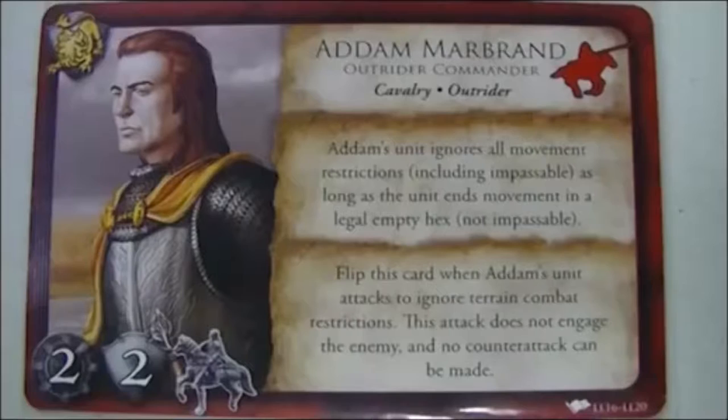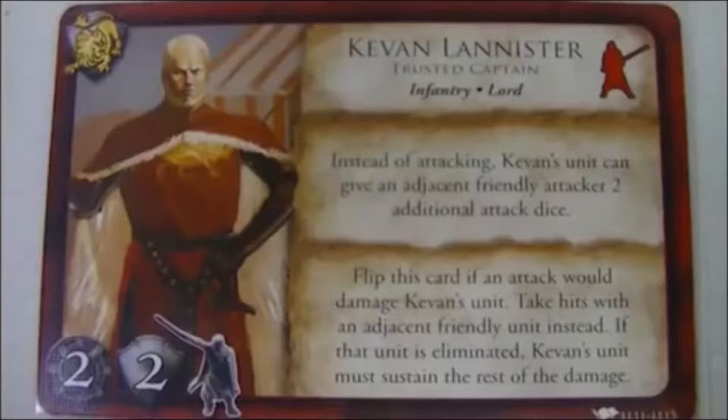I'm hoping to use my superior cavalry to run him off the board. David's commanders today are Adam Marbrand, who has the special ability to move through any kind of terrain, even impassable, and Kevan Lannister, who you may remember from the TV series and the book series.